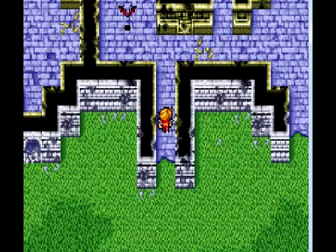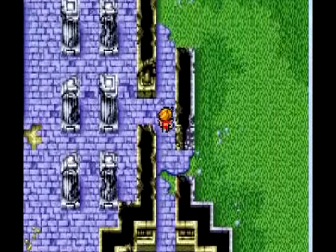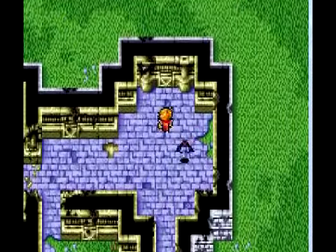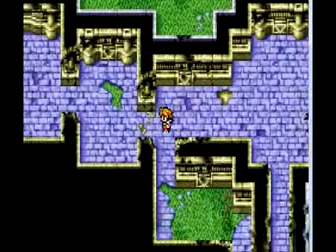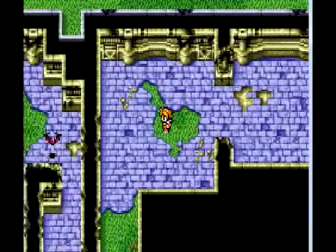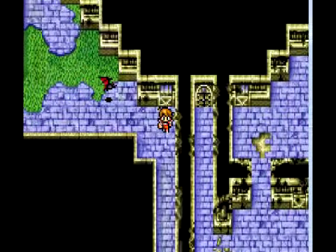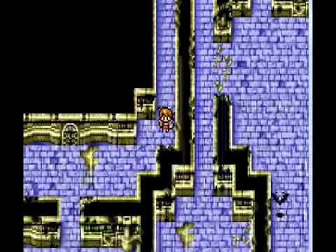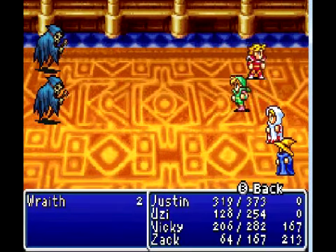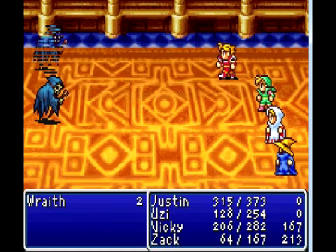Hello everyone, welcome back! We are in the Western Keep. I went back and we can open a door here since we have this awesome magical super key. We're supposed to find something here but I'm not quite sure where. These things also look like doors — I guess it's this one. Yes! And there we have three treasure chests and wraiths!